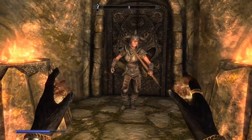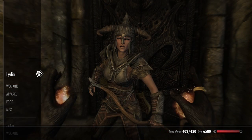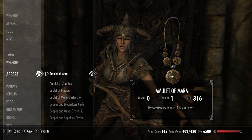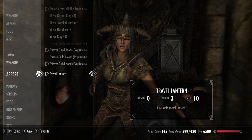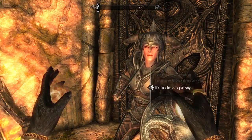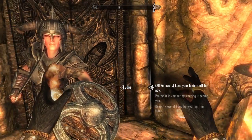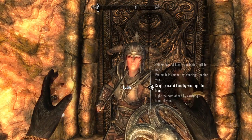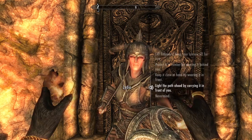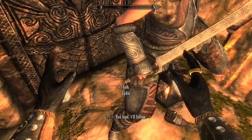Last thing — let's see if we can put a lantern on Lydia. I'll trade with her. I've given her a lot of stuff but she can still hold it. Give her the lantern. You have to exit the conversation to see it, then select followers — 'keep your lantern off for now,' 'protect it in combat by wearing it behind you,' 'keep it close by wearing it in front.' Let's try in front. Sweet — she's got it on!